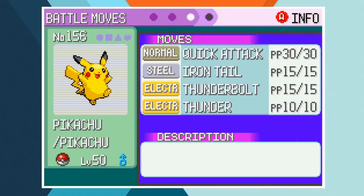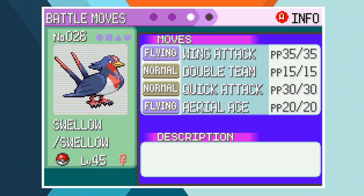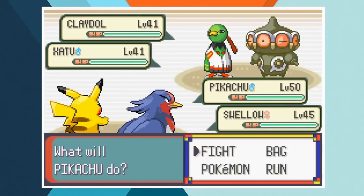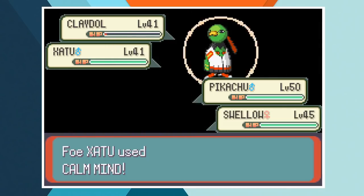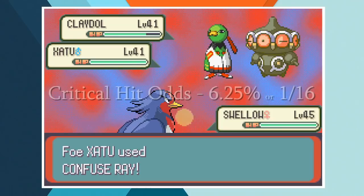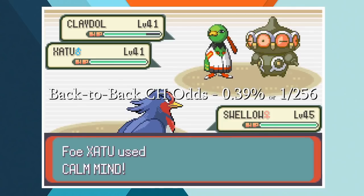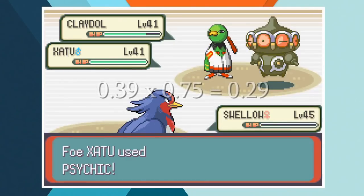I ended up leveling Pikachu up to level 50 and Swellow up to 45 before even giving this a proper try because we are at a huge disadvantage. The only moveset change is the addition of Aerial Ace in place of Peck. Tate and Liza send out their Xatu and Claydol and we have to double up on the ground type right away. Claydol will always start with Earthquake so we need to stop it before it gets the chance. A crit Wing Attack from Swellow does enough to take Claydol below half health but an Iron Tail from Pikachu just can't finish it. The odds of landing back to back crits on regular moves is 1 in 256, around 0.4% — throw in 75% accuracy and we're dropping down to just under 0.3%. This is going to take a while.